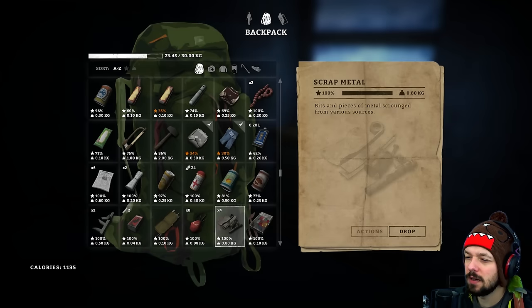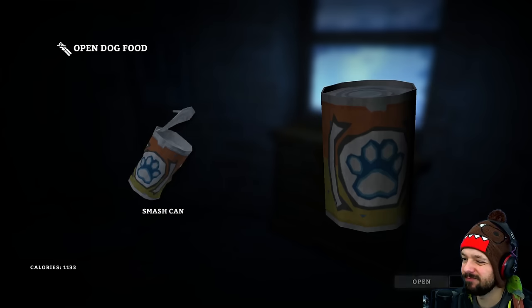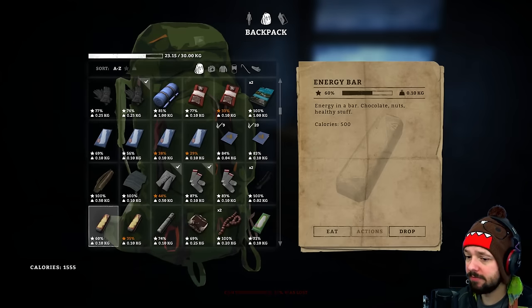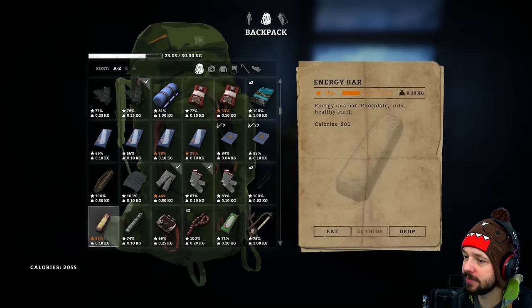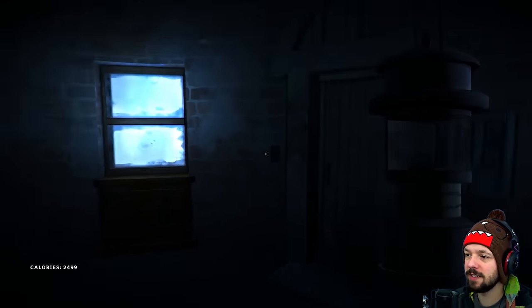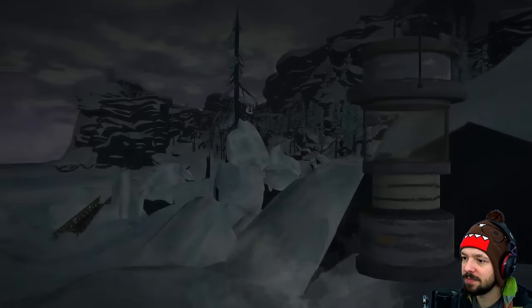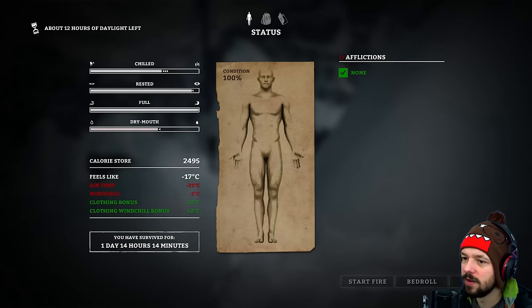Let's have some crackers — delicious saltines. I guess I'm gonna have some dog food. I mean, I don't mind dog kibble, it just tastes like a boring wheat product. The energy bar has 500 calories now — that's pretty good, it used to be less. I guess they balanced that out. Okay, we're full.